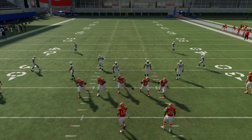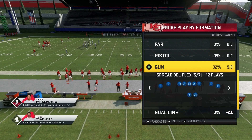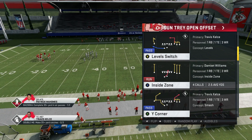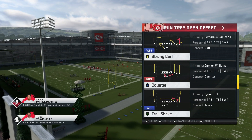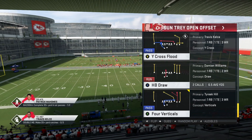Your opponent has to user that inside post. Another good play is out of tray offsets - it has this Y corner play which is really good against cover two. Four verticals is also always a really good play, especially this year with the zones acting like they do. Your opponent really has to user that inside streak, and you're able to hit things over the middle like that running back route.